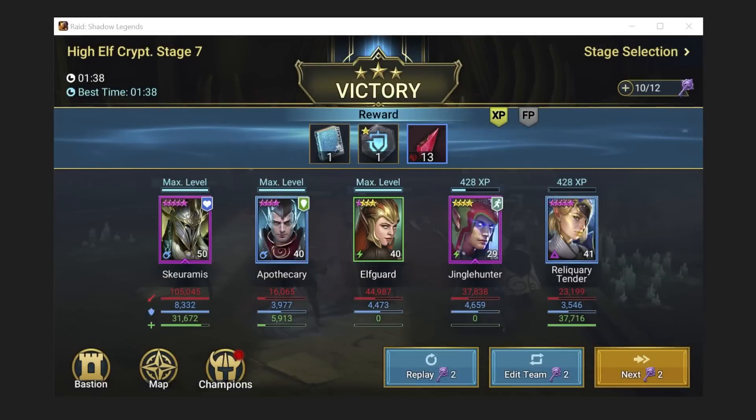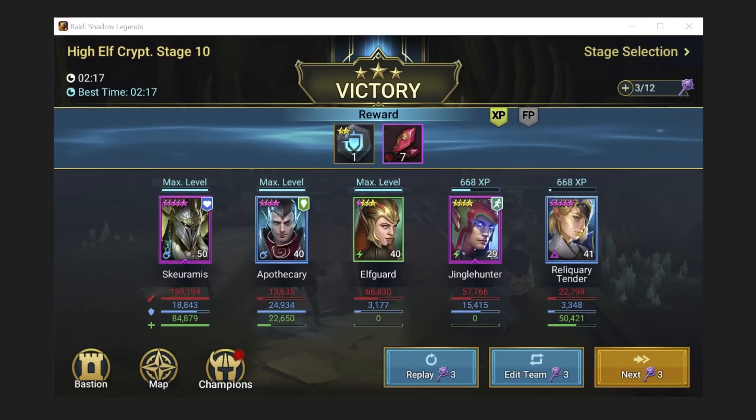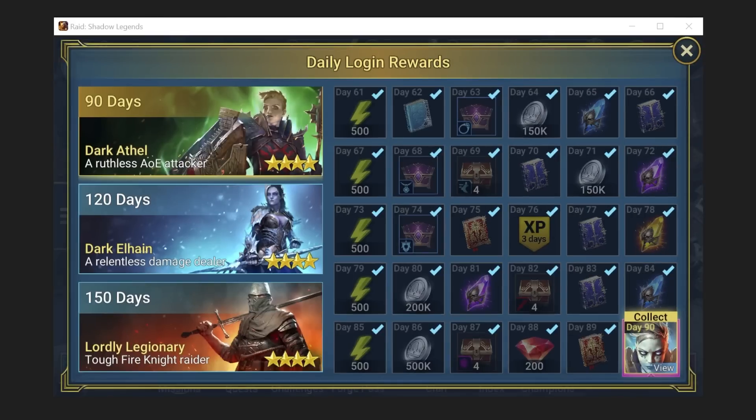On the 19th I went and did some High Elves. We've now got Scramus kind of built out — ended up using Scramus to farm Ice Golem even at level 50, just having that decrease attack was massive. I actually managed to progress quite a bit in High Elves as a result using him as a carry: stage 7 three-starred, then stage 8, stage 9, stage 10, stage 11, and that was that.